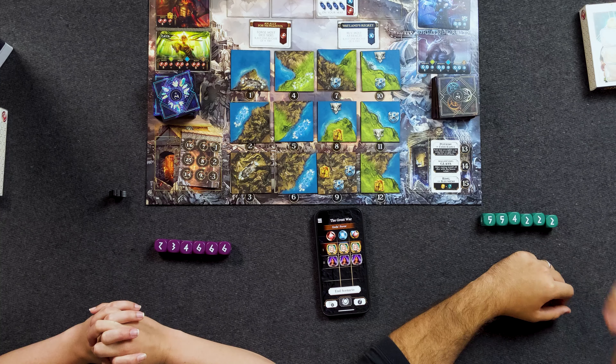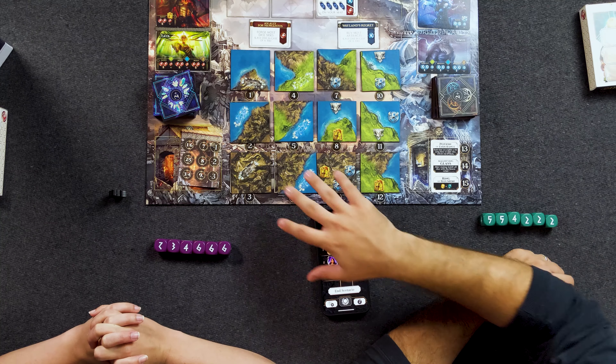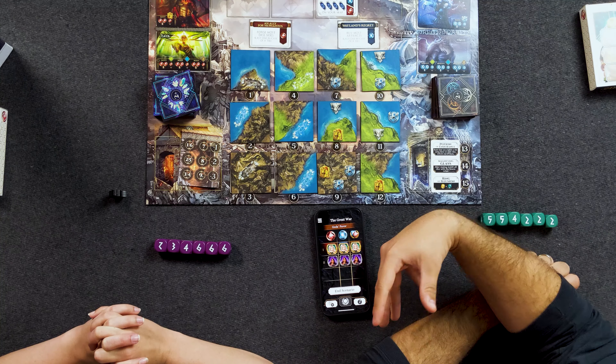Coming into Scenario 2, Maxine — as I am playing this lady who is now the Horde Unleasher — has seven favor across the board: five from Gaia and two from Ymir. And Danielle has one favor from Gaia and two from Ymir for a total of three. That's where we are coming into this scenario. What we're going to do is Danielle will take her dice, which we've already rolled as our ready dice, and we're going to be adding them to the board and drafting the associated tile.